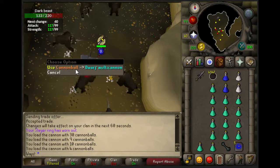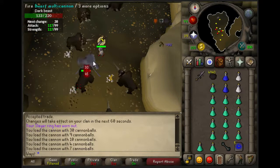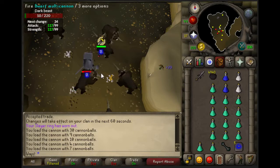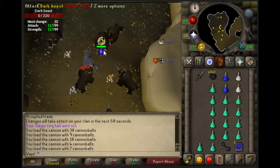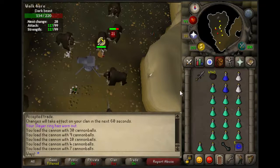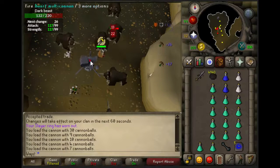90 Slayer is when I would recommend switching over to Duradel, just because he gives Dark Beasts more commonly than Nieve. That's one of the main reasons I'd say you should go with Duradel over Nieve, plus longer tasks and style points. I'll probably make a full guide on that later.